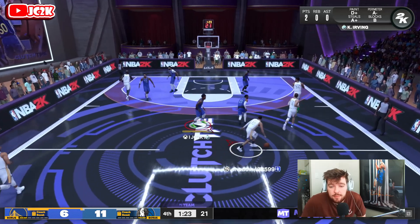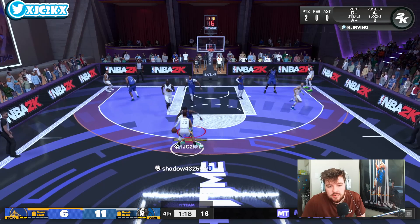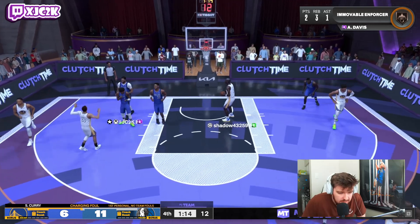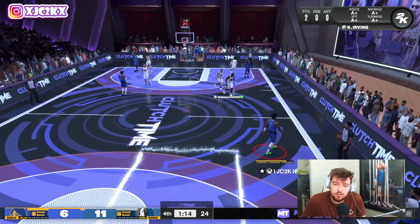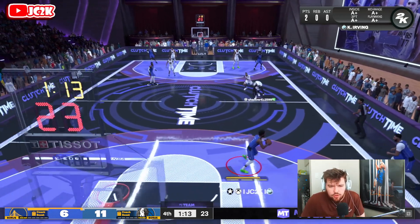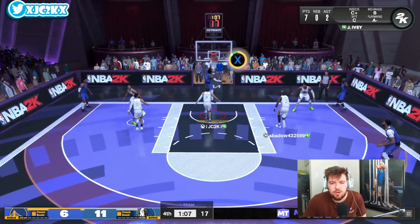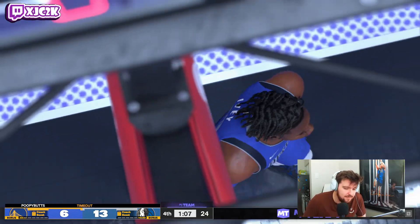Jaden Ivey gets himself a dunk — seven points, two assists, a pretty good performance. He hit a tough three-ball and gotten himself a couple of dunks and a couple of assists, doing a nice job this game. Let's come out real wide to pick this up. Is that a blocking foul? Oh, that's a charge — I guess I'll take it. Let's get one more three or one more dunk with Jaden Ivey. I'm actually just gonna quick slip and see if we can get him an alley-oop dunk — yes sir! Timed it well, and Jaden Ivey throws down the dunk, giving him nine points and two assists. Overall, just a really really solid performance by Emerald Jaden Ivey.